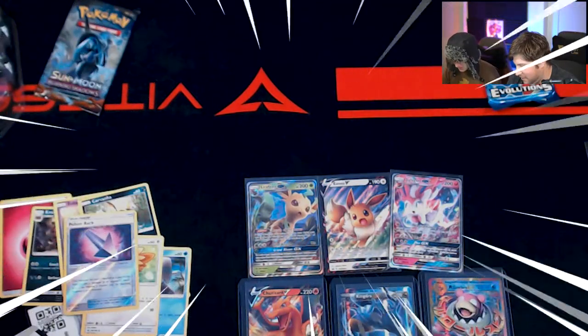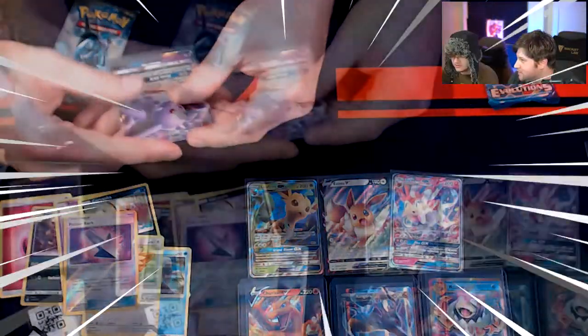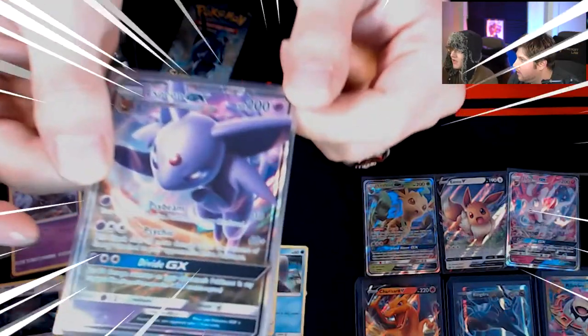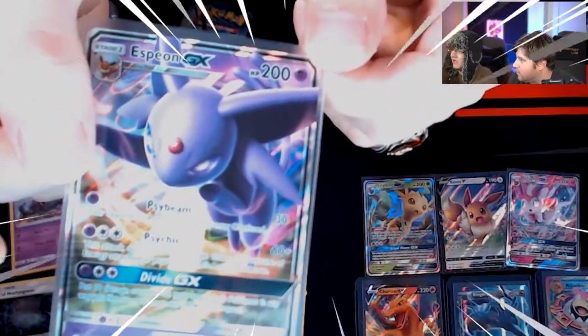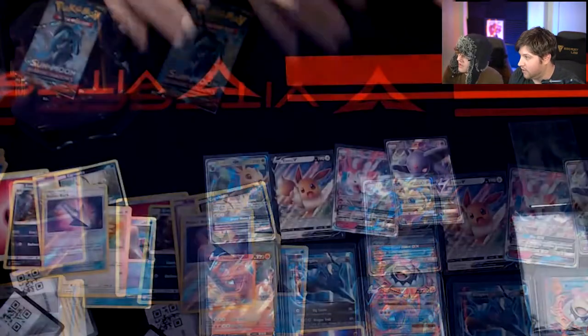Sleeve that and show it to everyone. Oh my God, the pulls today are amazing. Show it up to them — an Espeon GX! What a way to add that to this pack. These are fire. These tins — you guys got to go get some of these. These are amazing.